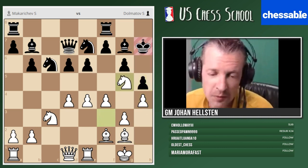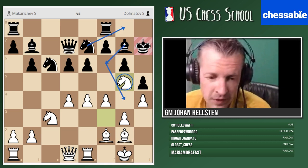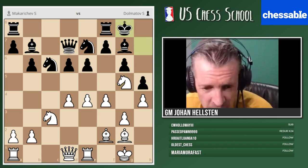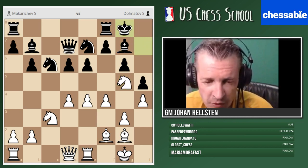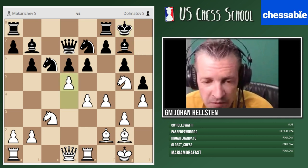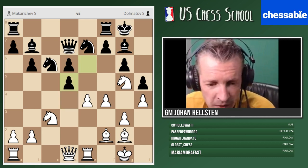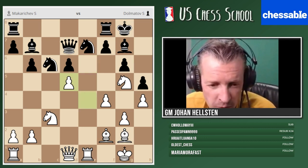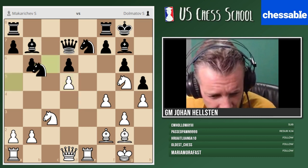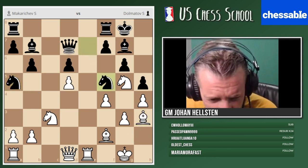You could even start an attack here — a primitive attack, so to speak. Maybe there is something better, like d5, though the only thing I don't like about d5 is that it softens up the f5 square. Maybe you play bishop h3 in between. Let me think about knight a5 — trying to bring the knight there. But maybe if you push d4, you go for an attack: pawn takes, queen takes, and try to push f5.